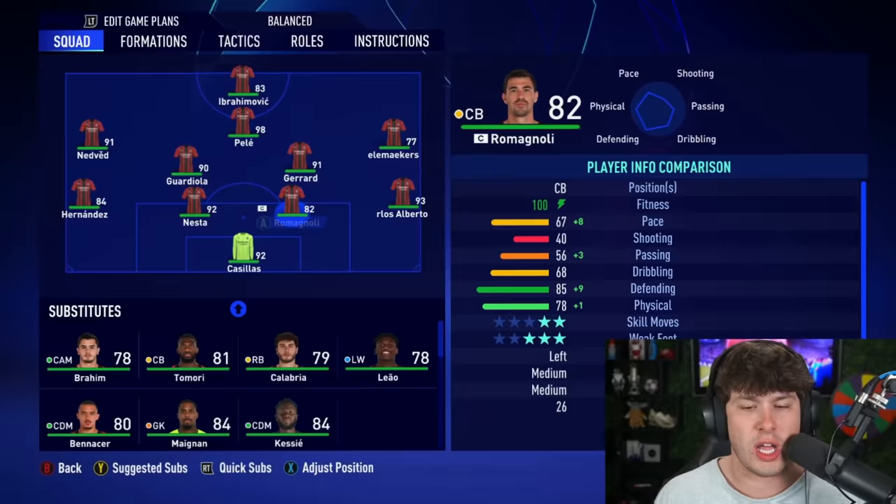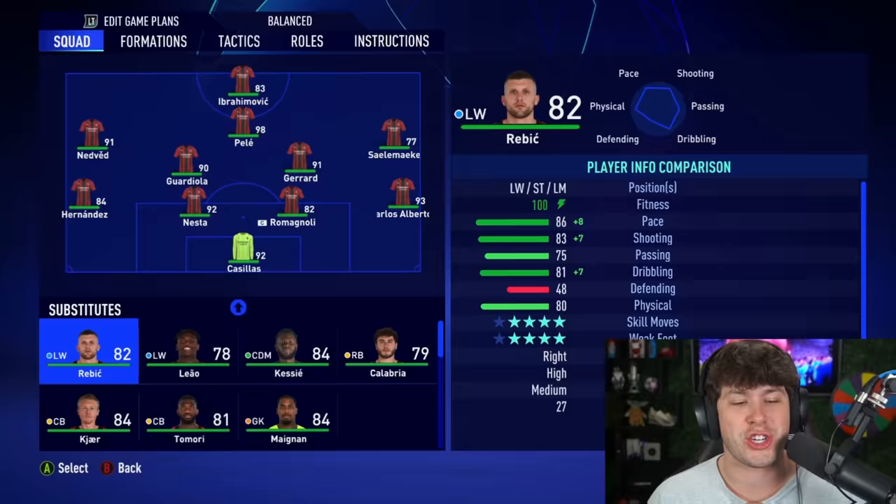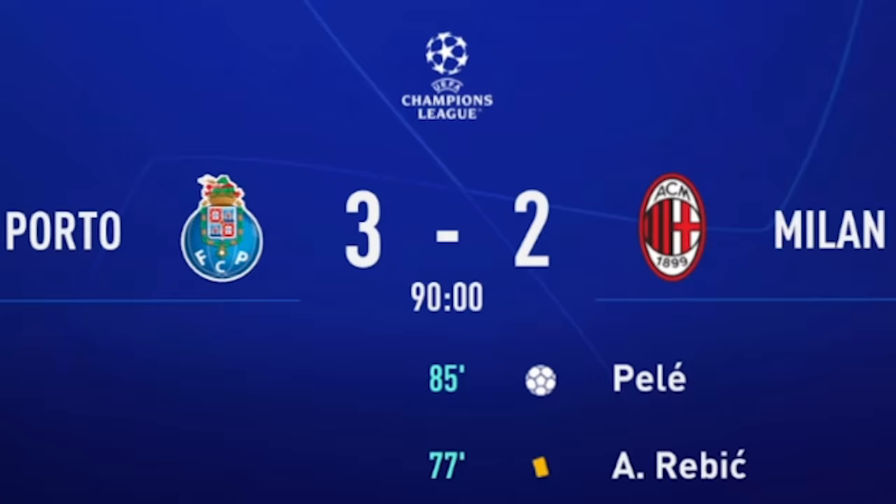AC Milan is our first team up. Let's make sure the starting lineup is good. Not gonna lie, this is the best team — I'm so glad I chose them. They actually have one extra icon too, because they got Giroud in their team. They're starting up against Porto, who has Fernando Torres, Keane, Ronaldinho. Oh, they have so many sick players. Every team is so good.